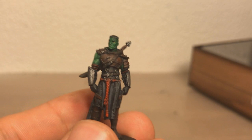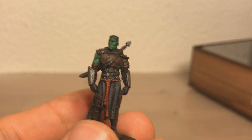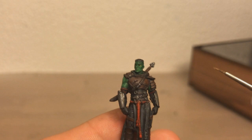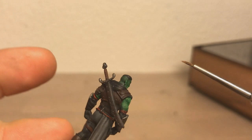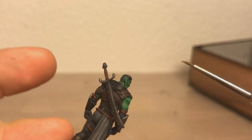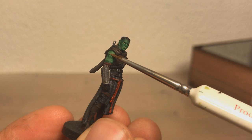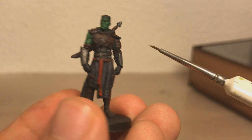Next up is Fjord the Half-Orc, portrayed by Travis Willingham — he's probably the one who turned out the best. His color scheme is quite simple but there are subtle details, like his face starting from a lighter green and shifting to a darker green. At first I thought it was just the artwork being weird, but apparently that's actually how he looks. It's quite colorful with the green skin, and there are highlights on the raised areas. The face turned out really quite nice.